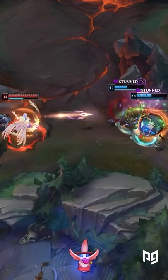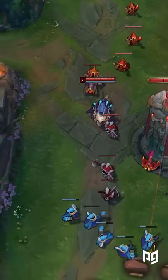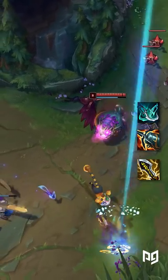After you complete your Phantom Dancer, you can pick up a Shieldbow or a Kraken Slayer depending on what you need. Then be sure to grab your Infinity Edge to complete your three-item power spike. After that, feel free to top off your build with any situational items you may need.